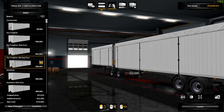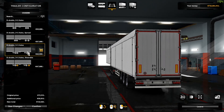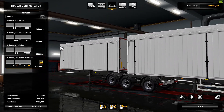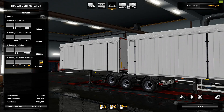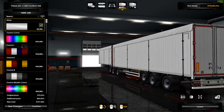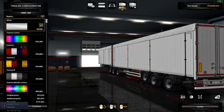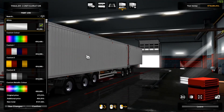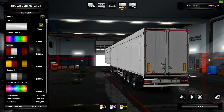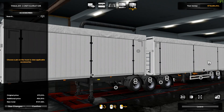You can choose any bodies, it doesn't really matter. You can choose the trailer axle setup — it doesn't really matter, you can choose whichever one you prefer. I'm just going to use this one. You can change the color. If you are going to be swapping the trailer, I would recommend just changing the tires, because otherwise you will swap things and it won't work. But you can also change the tires afterwards usually, depending on what trailer you choose.